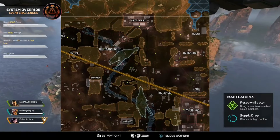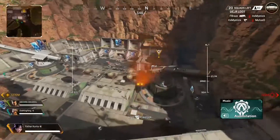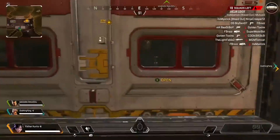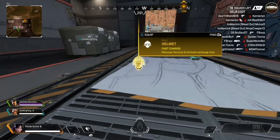Alright guys, I'm gonna be showing you where the gold helmet is in Artillery. It's gonna be in this building on the bottom floor. I'm gonna go on the left side of this building — there's a big garage door that just slides open. And there's your gold helmet. Quick and easy find, I hope that helps you guys.